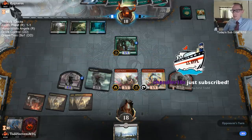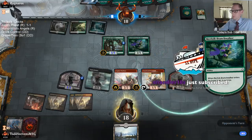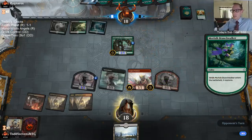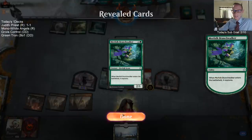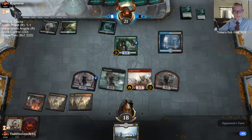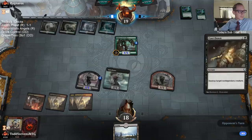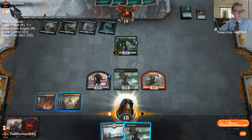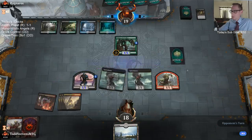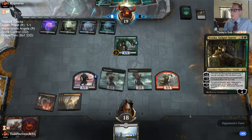We need Midnight Reaper, Judith, Priest of Forgotten Gods — that would be really nice. Thanks Chandler for the 26-month streak, you're still the best Todd. Gryth Walker is definitely a beating. Next sub battle is not scheduled yet — we are six sub goals away from getting to the next sub battle right now.